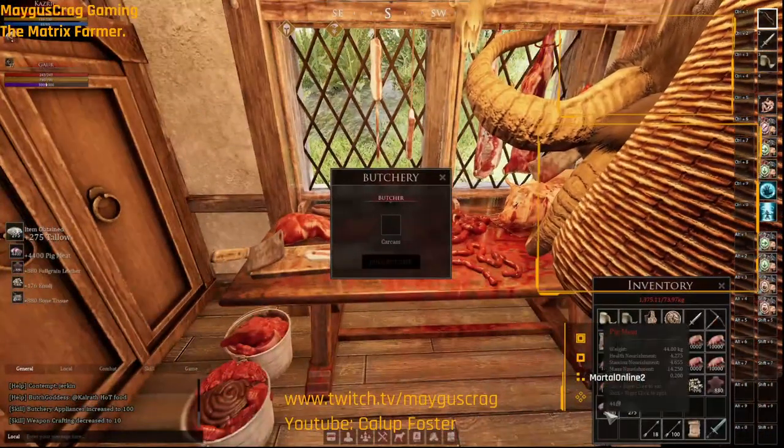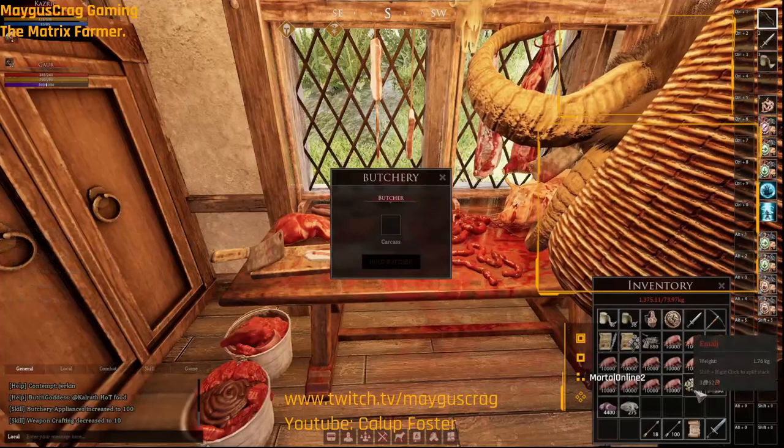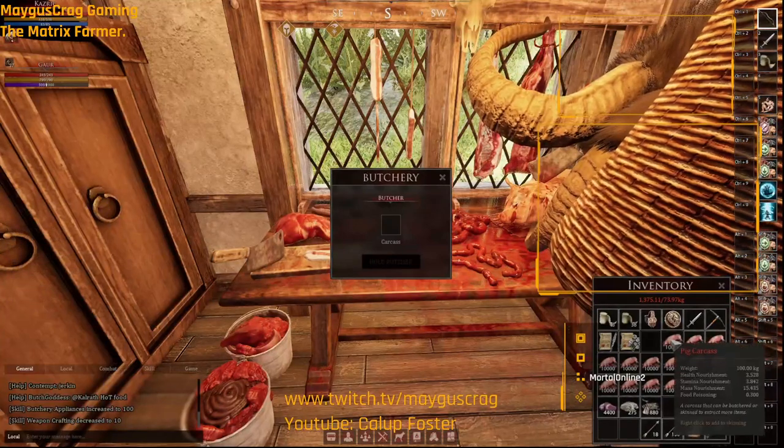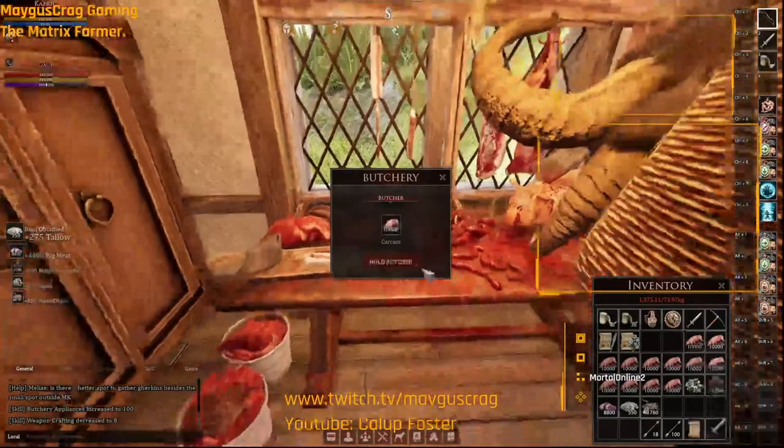So from the butchering we got 4,400 meat, 27 tallow, 880 of one material, 760 of another, and 800 bone. We're going to go ahead and do all this and show you how much we get for the total.